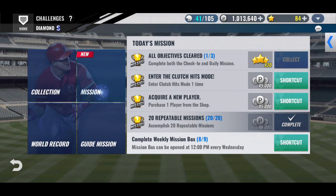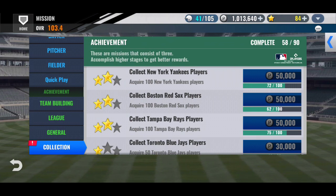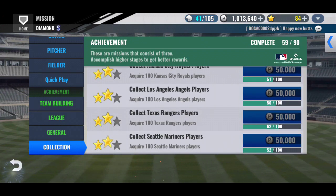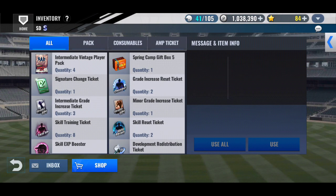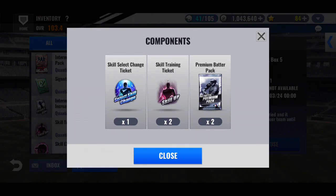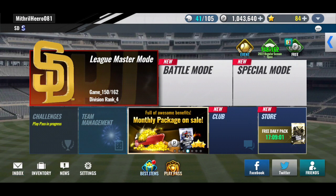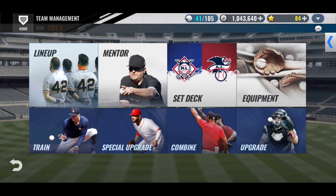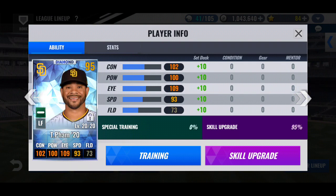I'm debating also if I want to get the grade increase to use it on my Bell for the bullpen. I don't know if I want to use that on Cronenworth, or I could use it on my Bagwell with machine spotlight. The issue is if I want to get black diamond skill with that set, it would be pointless.